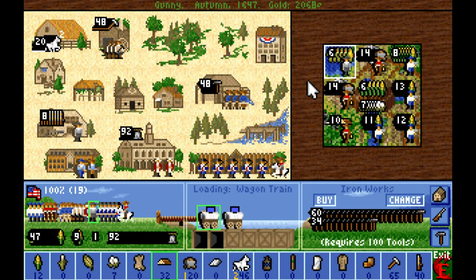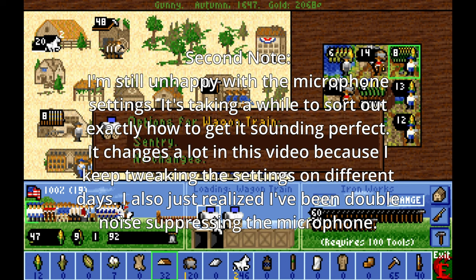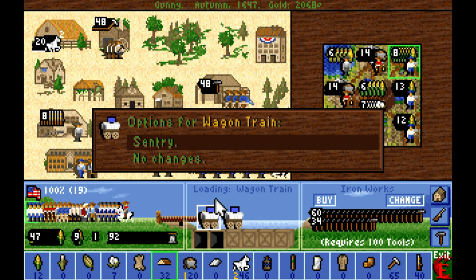Welcome back to Dillon with Sid Meier's Colonization, where we continue the colonization of the Americas as the French. Here we go with the ironworks — just getting to ensure that we have the ore supply to keep the tools and the musket industries running.